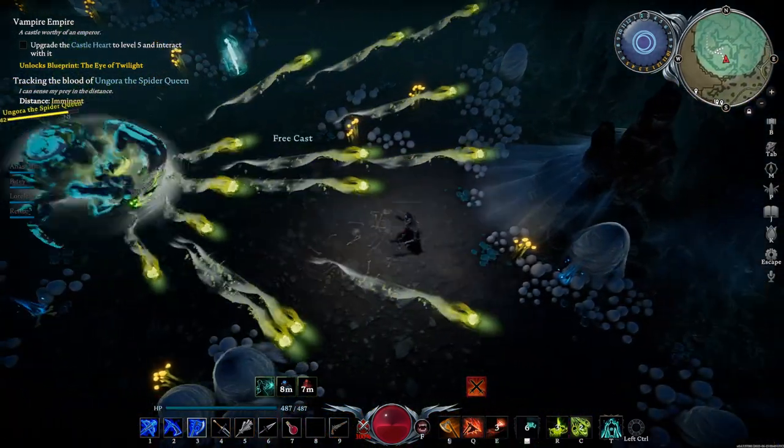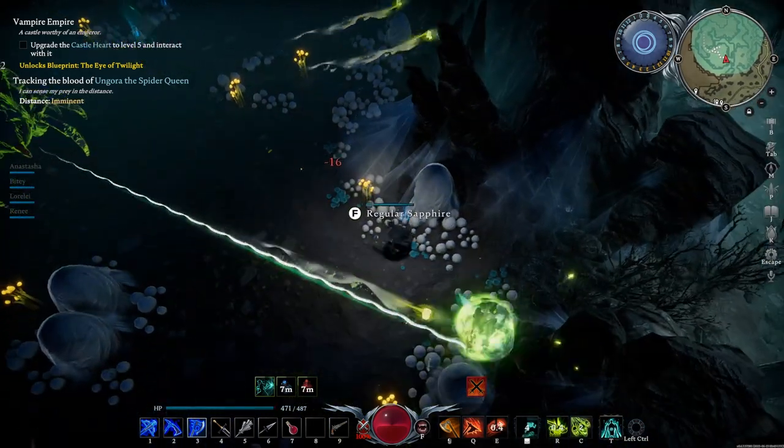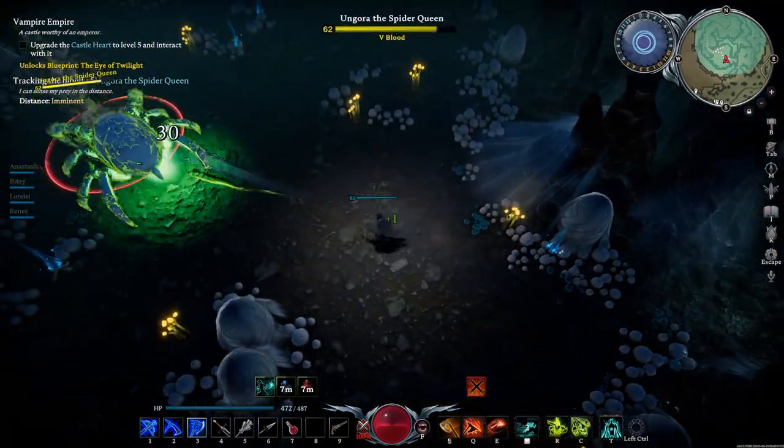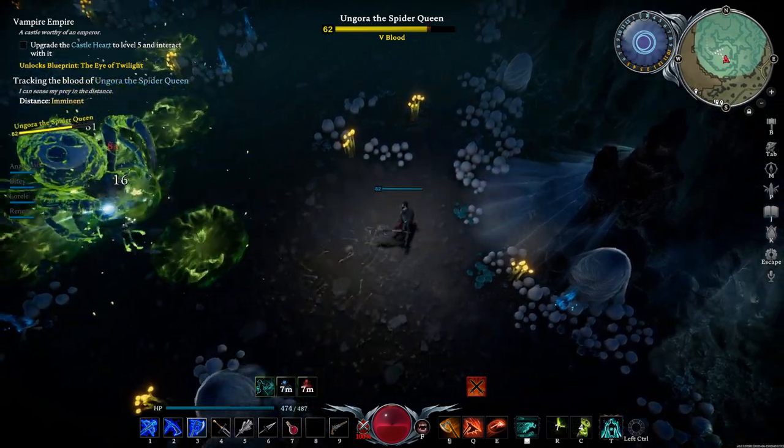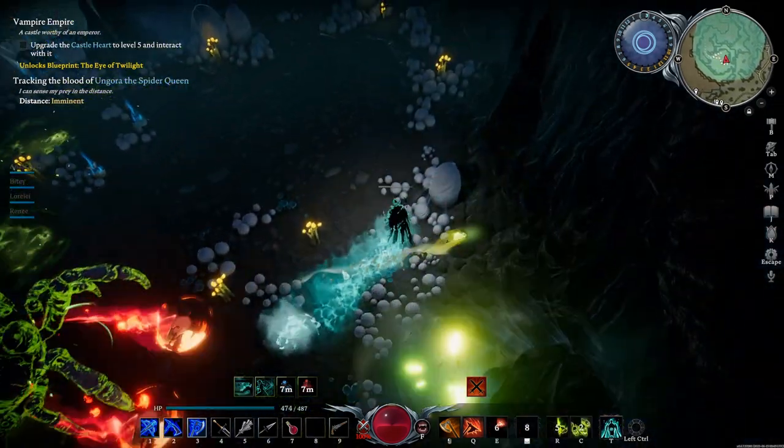Her first attack is shooting poison darts in a fan towards you. They are fairly easy to dodge, but if you do get hit, it just knocks you back a little bit and does a small amount of damage.